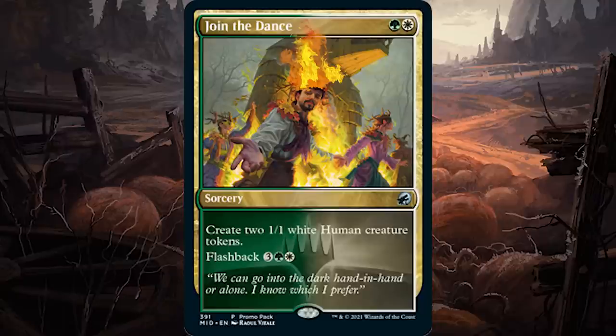Despite plenty of werewolves and other denizens of the night, there's strength and hope for the humans gathered deep in the woods of the Kessig countryside. But that story doesn't end there with one bonfire of a party. Let me guess — the warlocks turn on you? Because they're warlocks. They're basically wizards who made pacts with demons.